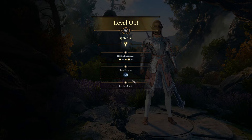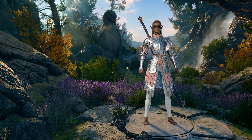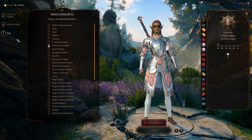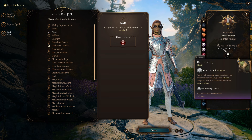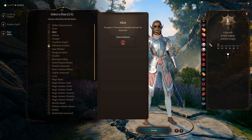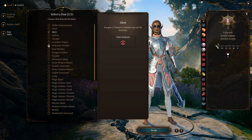At fighter level five we get Extra Attack. At fighter level six we get another feat — this is where we take Alert. I strongly recommend Alert because with 10 dexterity your initiative is pretty bad, so the plus five to initiative and immunity to being surprised is really important for this build, since we're spread across constitution, intelligence, and strength.